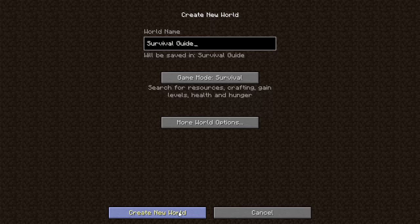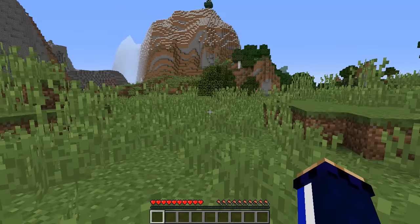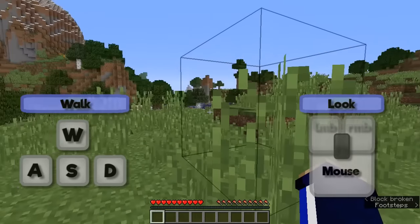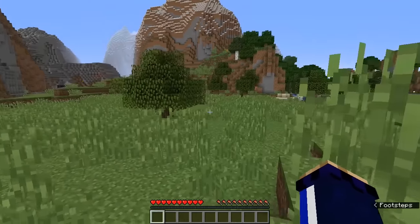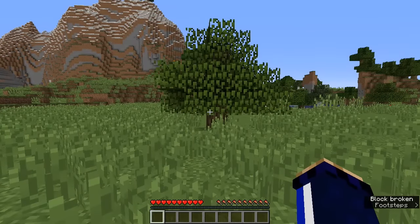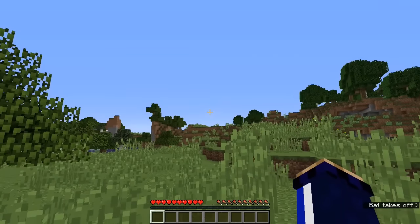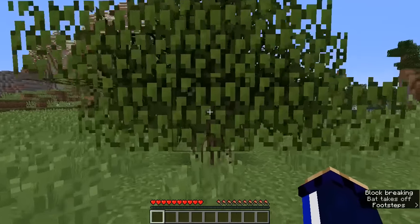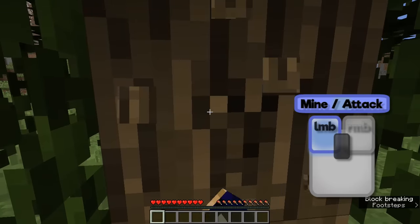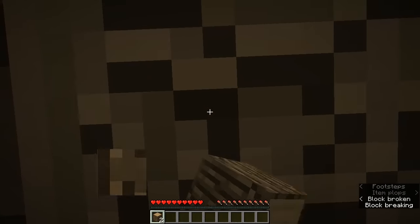This is going to be our world for the Minecraft Survival Guide. Here we are — I like the look of this already. It's got plenty of trees, nice big mountains all around us. Welcome to the world. We have a few objectives right off the bat: the sun is rising over those mountains and it's going to progress across the sky until nighttime, when dark areas on the surface can spawn monsters. So we need to make sure we have a shelter. The first thing we need to do is grab some wood, because wood is the essential material in Minecraft — if you have wood, you can start from scratch no matter where you are.